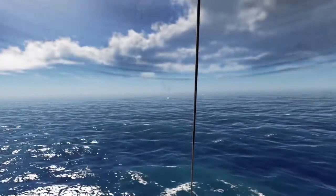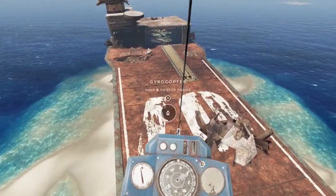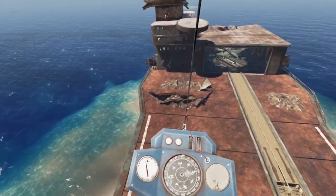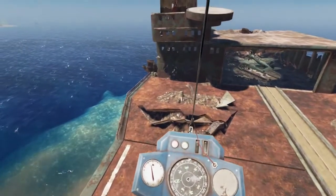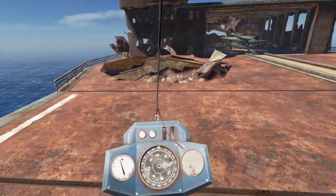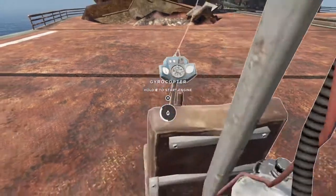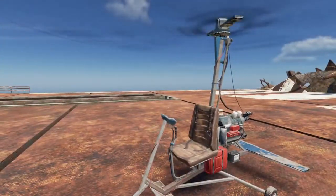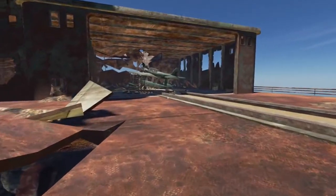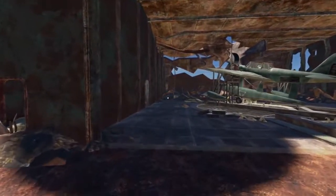We can see the Meg and the aircraft carrier in this view. Coming in for landing on the aircraft carrier now — going to set her down nice and easy over here on the side. Doesn't interfere with the seaplane, even though that's probably just a cutscene. We just need to repair our seaplane here, finish stocking up, and we'll be on our way.